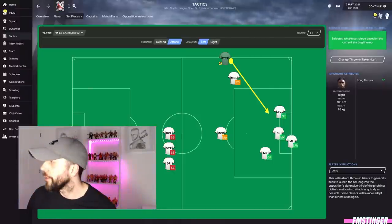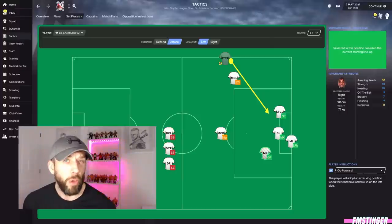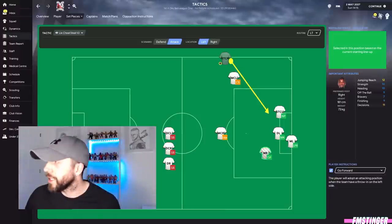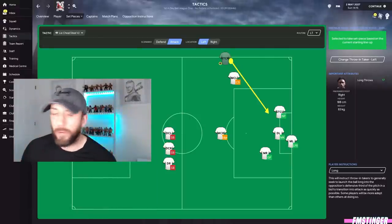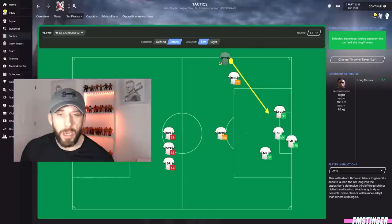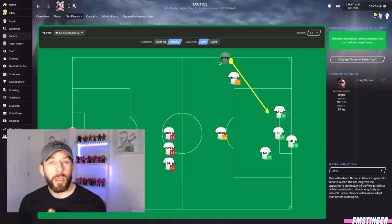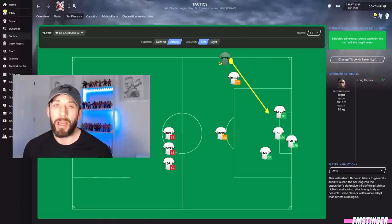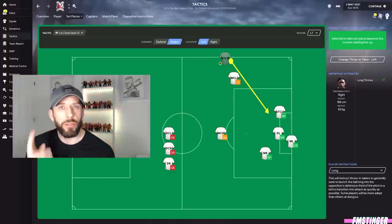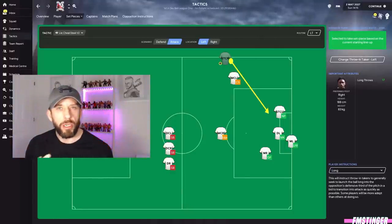Attributes for throw-ins are slightly different — jumping reach and heading are still key, but I'm also looking for off-the-ball movement since you get more flicks from long throws. I want good jumping reach at the front post and at the back post. Because my striker is taking the throw, I've got replacements in the box: the other striker, both wingers, and an attacking fullback covering his spot. This routine has contributed roughly eight to ten goals this season. There may be a period while your player is learning the flat throw trait where the ball goes straight to the keeper — stick with it, and once he learns it you'll see the difference.